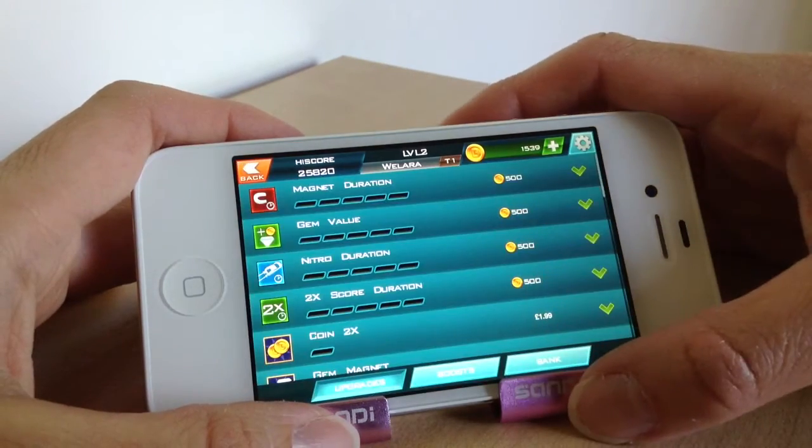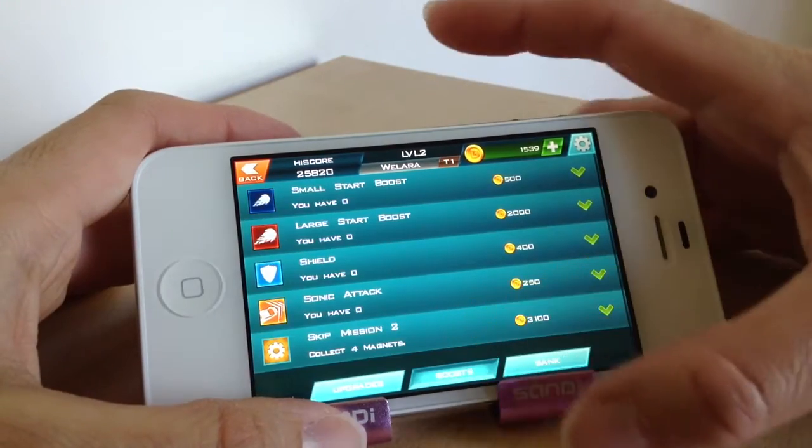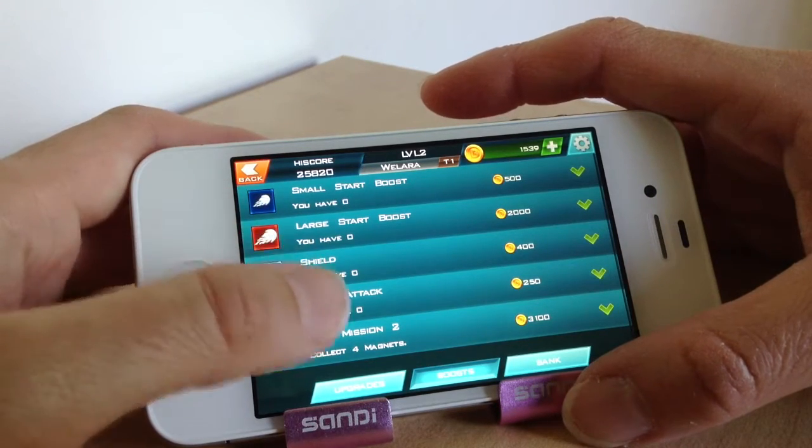If you want to go to the shop you can, and in there you can buy upgrades. For example, there are boosts — like a head start, a larger head start, or shields — things like that you can buy.